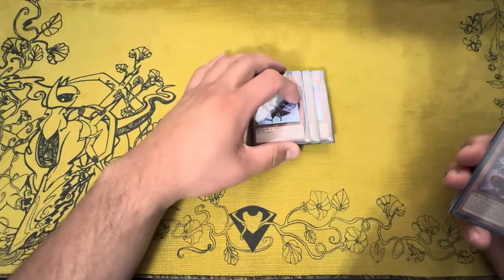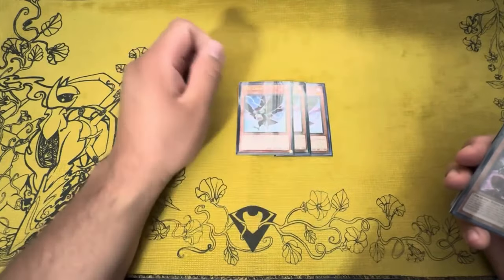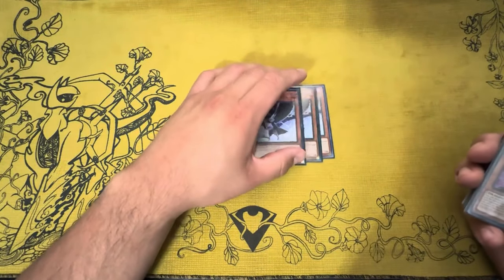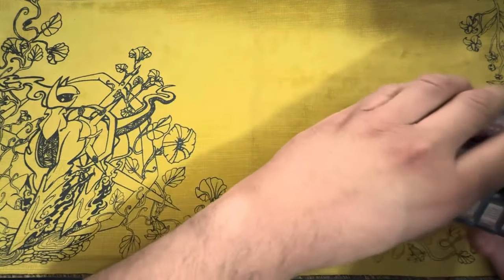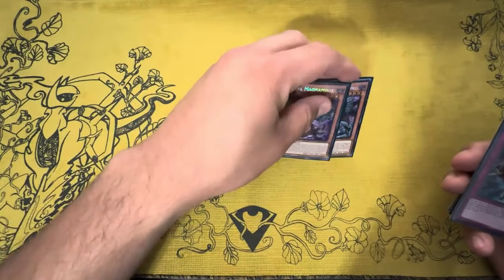On to the side deck — there have been some changes. I was playing Drill in the main, then moved it to the side, then completely cut it because I don't think it does enough. I replaced it with DD Crow — targeting any card in the graveyard is really great against a lot of matchups right now, so it's really vital.